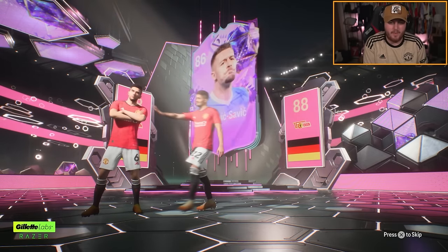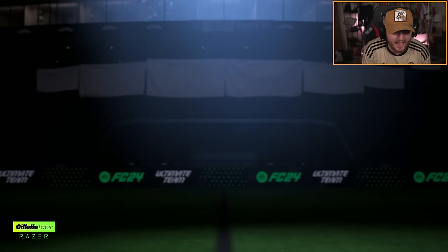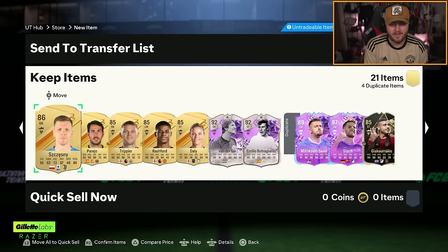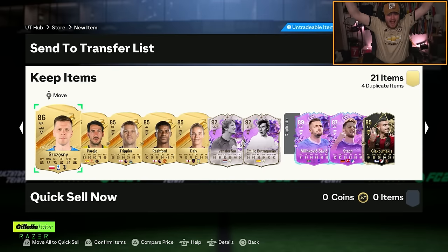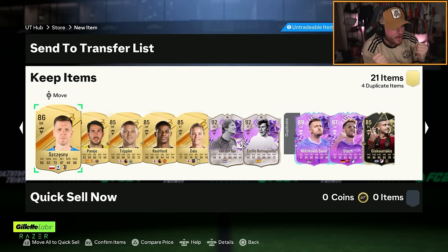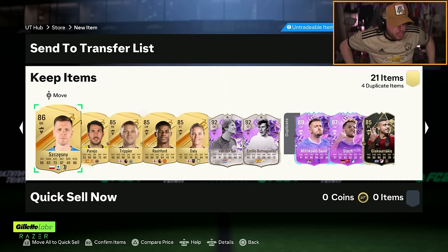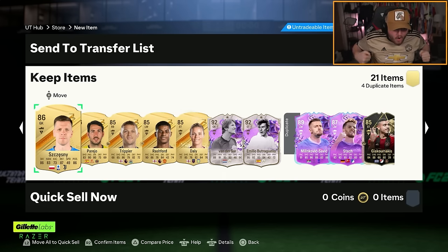I don't care about the birthday cards we get in there - I'm looking at Savage and Goosins, I really don't care. We just want Boutre, EA, please. Oh, we got him! We actually got him! Oh my god! There's no way we actually just got that. There's no way!